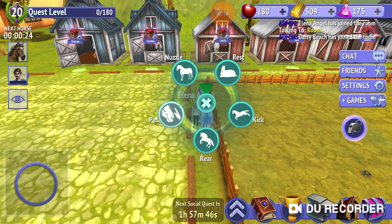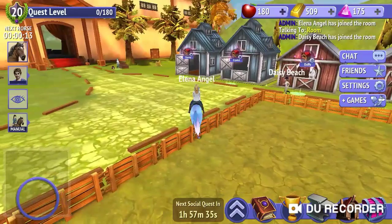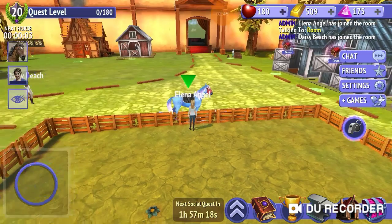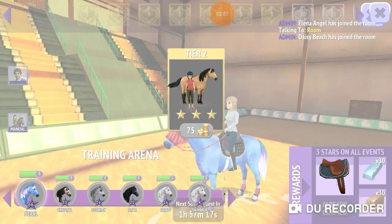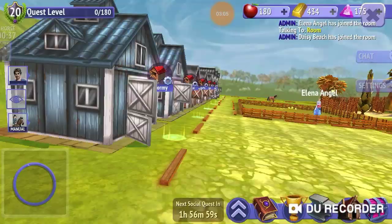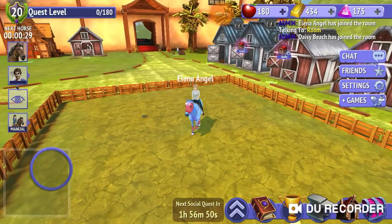I wasn't close enough, so you have to get really close to this fence, get off, and pet. Then you should just pop in. Your horse won't be in there, so you're going to have to spend some coins — I'll do this first one which is only 75 coins. Right after you spend the coins you don't have to run through the whole manual; you can just hit X and you'll be in. This is the only glitch that costs money, but 75 coins is easy to get.